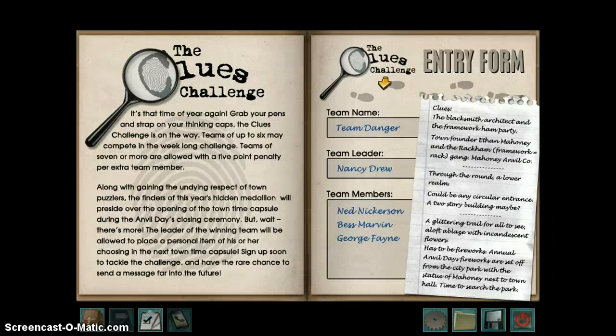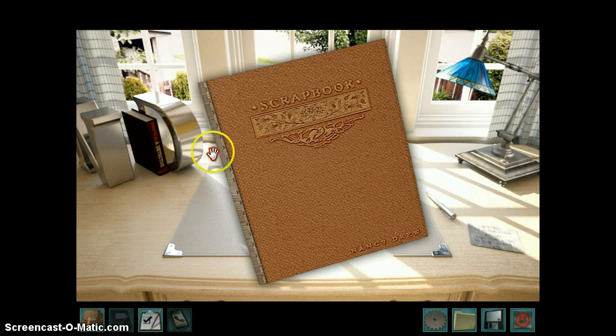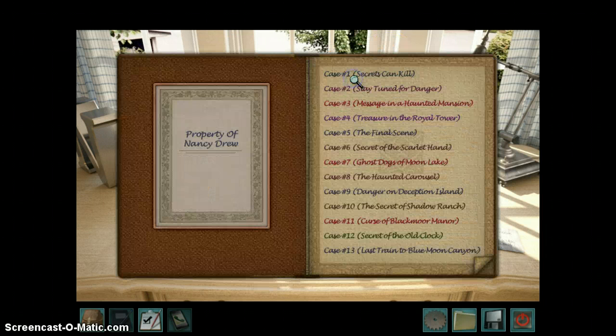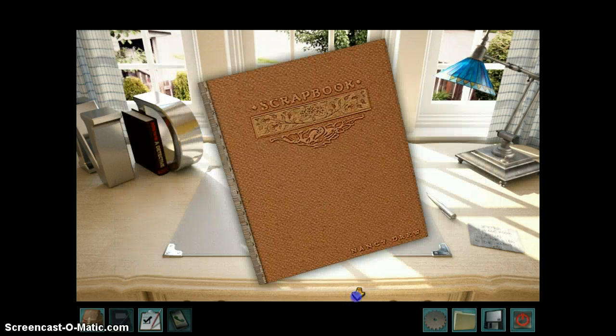Just this competition that they have in River Heights where they live. I think Nancy is about to follow up on another clue, so we're going to investigate that. So this is Nancy's desk, if you haven't already noticed. Here's a scrapbook from all the other games, so from 1 to 24. I've played most of them. I think they're really fun.